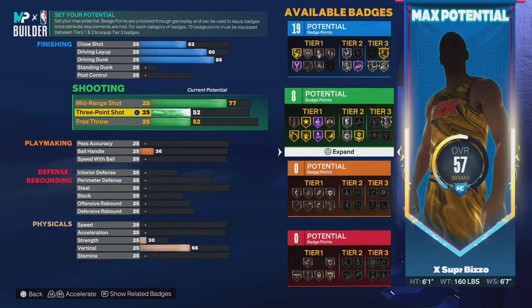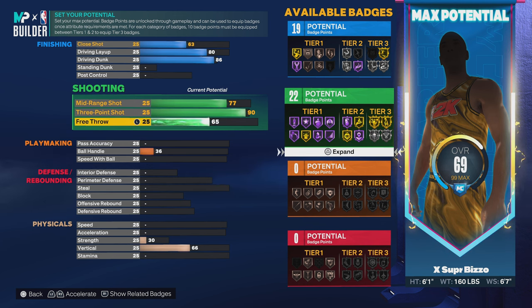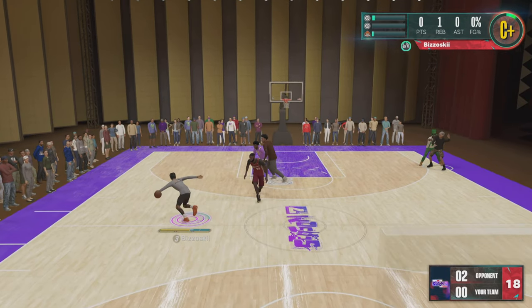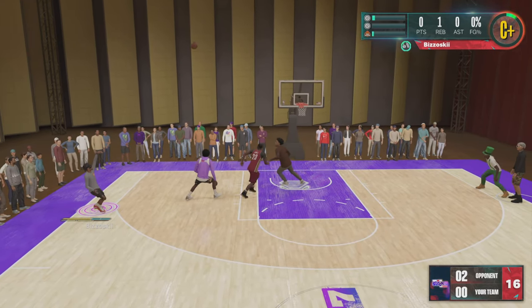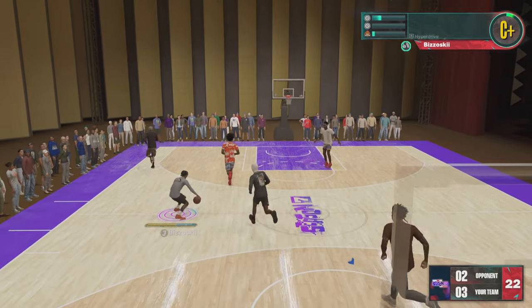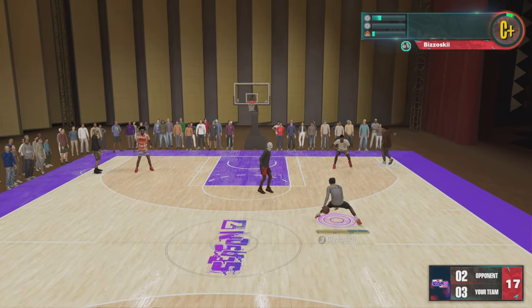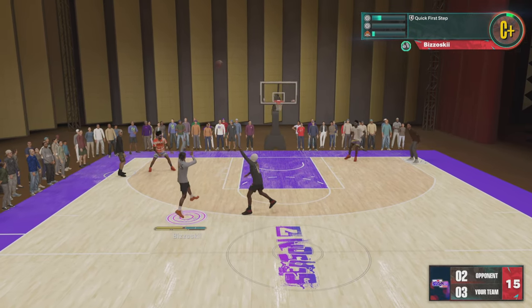Now onto the shooting. This build is called a three-point playmaker, so you know it's going to have a high three-point rating. If I can fade like a 6-1 on a 6-9 — I have a video titled 'Fading Like a 6-1 on My 6-9' — so just imagine what I'm going to do on my actual 6-1.